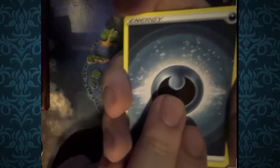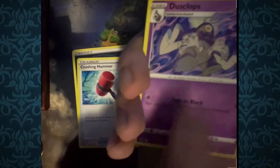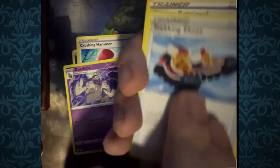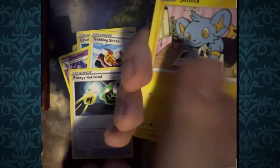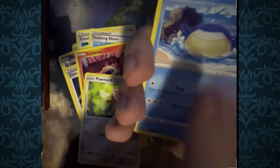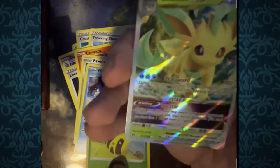Next to last pack — Dark Energy, Claps, Trekking Shoes, Energy Retrieval, Shaymin, Larvesta, Pawnyard, Whalmer, Reverse Foil Sunkern, and for the rare, Leafeon VSTAR. Really nice cards again.